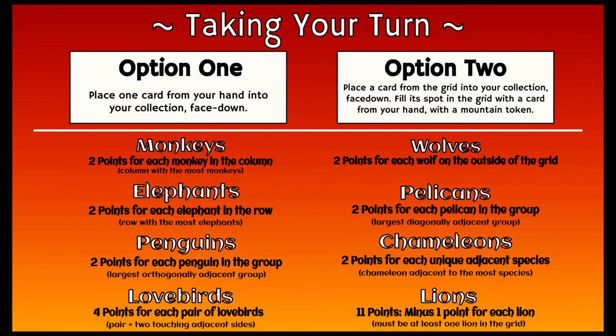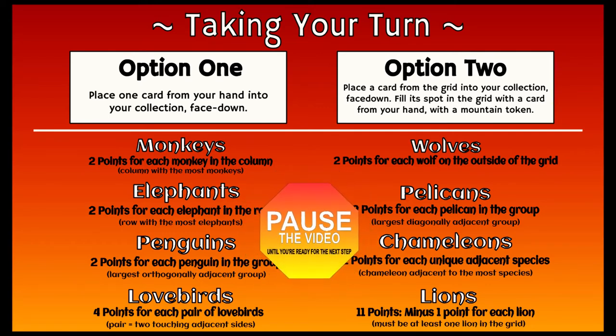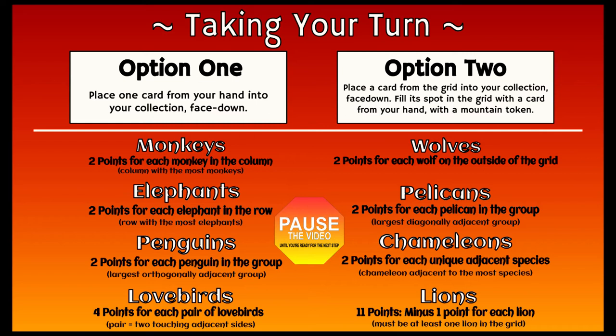Alright, hopefully you got a taste for how to score points from the species that you're playing with this game. Let's pause while you make sure everyone feels comfortable with the species in play, then you can also play through your entire first game. The total number of turns you take should be the same as the number of cards you started with in your hand. Unpause when everyone's hand is empty, meaning the game is concluded, and we can go over scoring and see who our winner is.